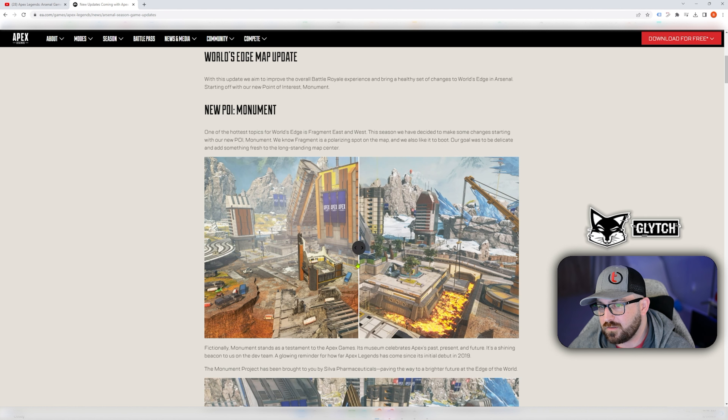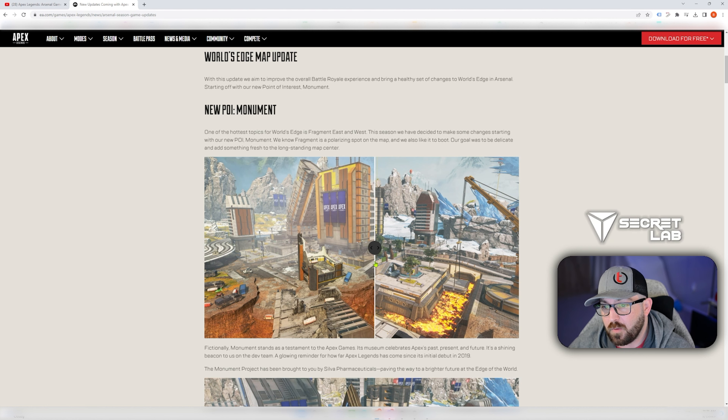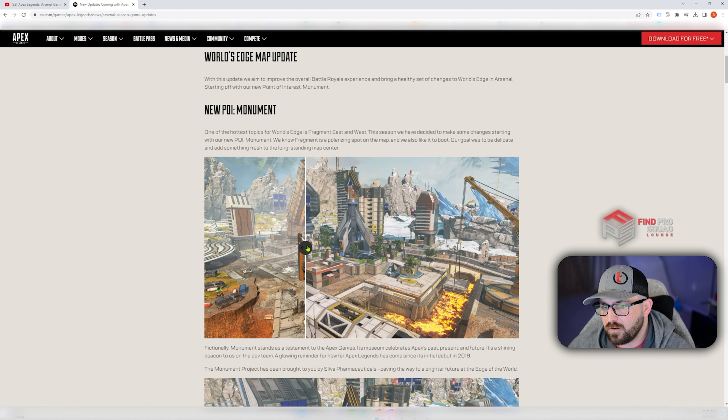It looks like they took out Market completely, or they kind of replaced it — they're calling it Monument now. So Monument is what Market was. And then you have this concourse area which was right in the middle of the lava. Instead of having two areas where you can get shot from basically every angle, it's still open but it's a cool feature. Bringing it over — you have Monument.